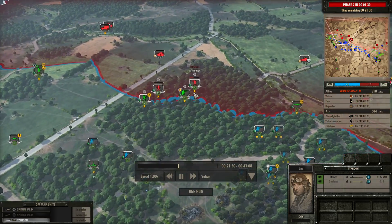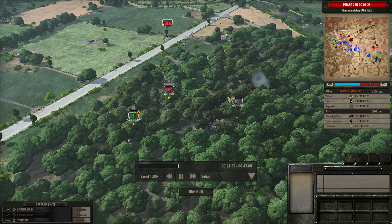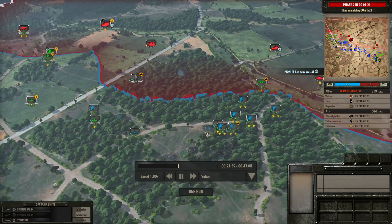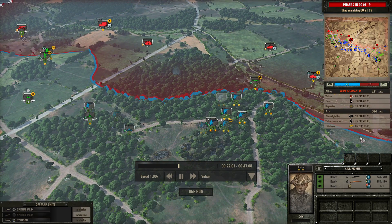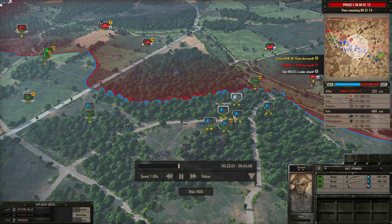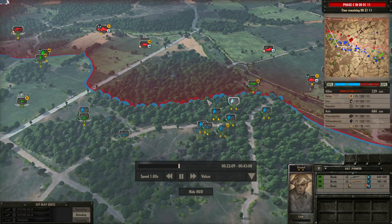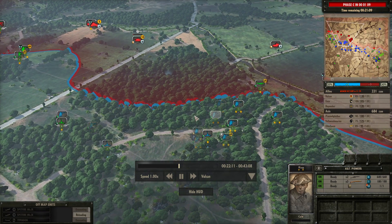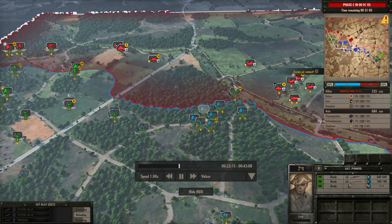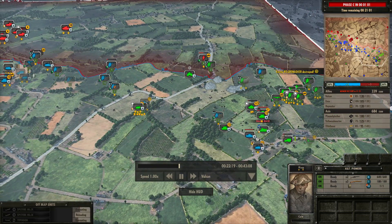Now I need something to counter Falschirm Pioneers, because as you can see they can still very much one-shot Airborne Engineer squads. So I've brought up my own Assault Pioneers — these are five-man squads with 22 HE power satchel grenades. They can blow up a Falschirm Pioneer squad and trade one-for-one to get rid of them, which is good enough for me.